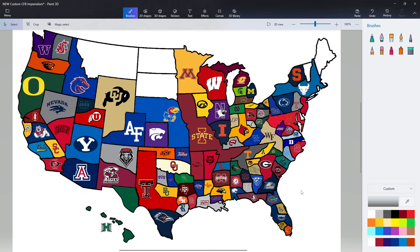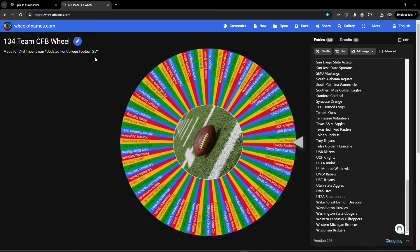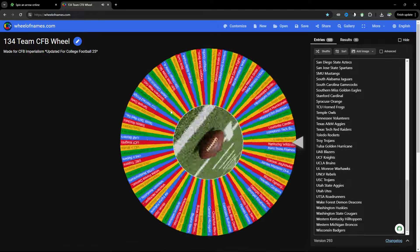College Football Imperialism in CFP 25 is back — this is part four. This is what the map looks like. If you haven't seen the first three parts, go back to my channel and watch them to get updated. We have 103 teams to go.